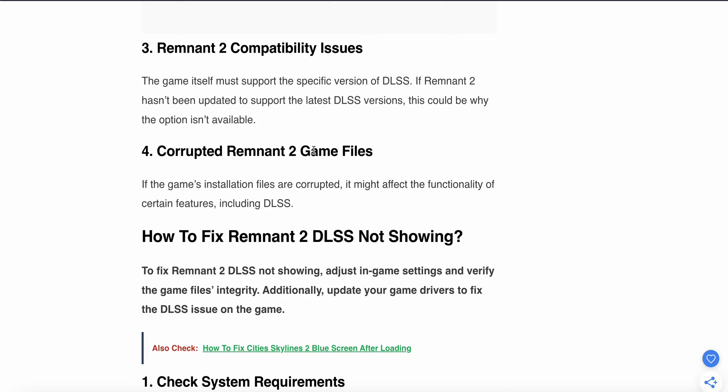A third cause is a compatibility issue. The game itself must support the specific version of DLSS. If Remnant 2 has not been updated to support the latest DLSS version, that could be why the option is not available. The fourth cause is corrupted Remnant 2 game files. If the installation files are corrupted, it might affect functionality, including DLSS.